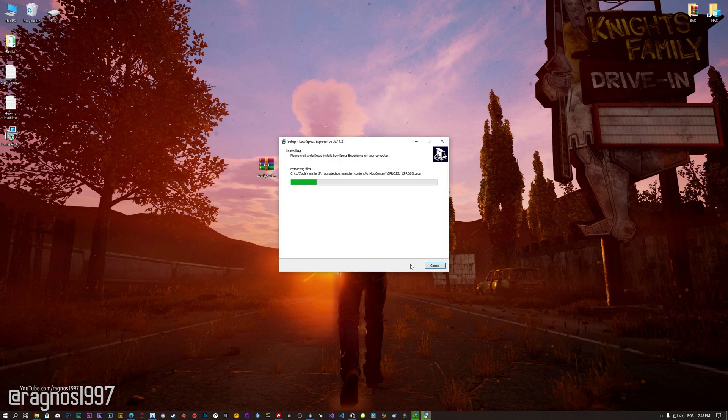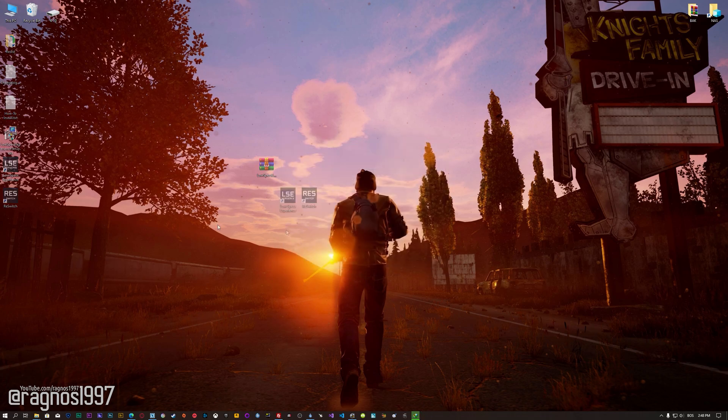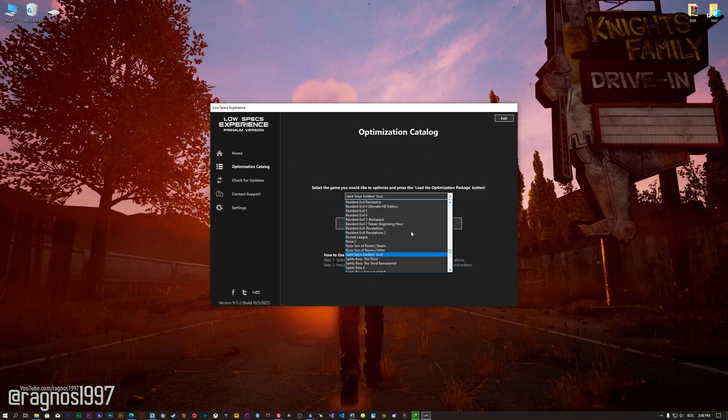First of all, start the installation process for the Low Specs Experience. Once it's done, start it from the newly created Desktop shortcut and select the optimization catalog. From this drop-down menu select State of Decay Year One Survival Edition, and then press load the optimization package.